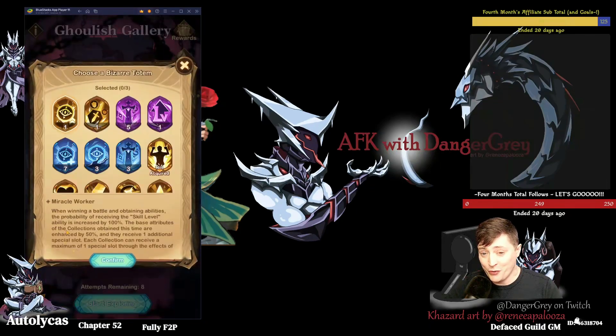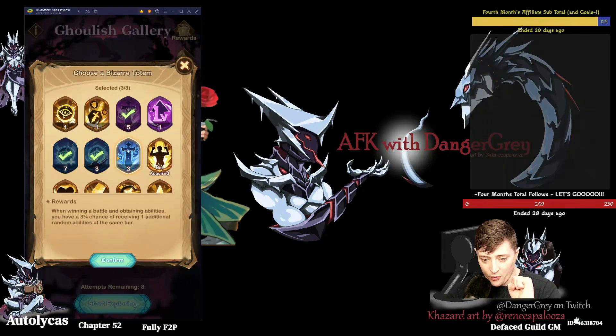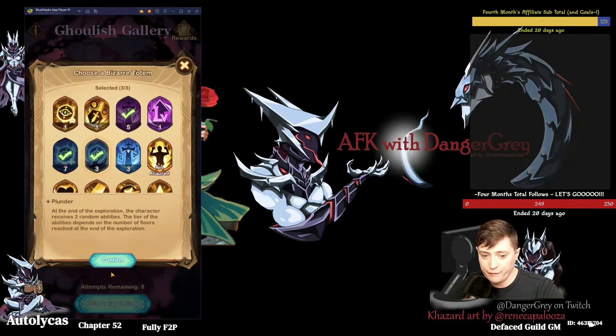Let me show it to you quickly. So, Plunder right here — at the end of the exploration, the character receives two random abilities based on the floors that you've reached. If you complete this all the way to the end, there are ten floors. I have not yet encountered a run where I didn't make it to the end, and I think it is very difficult to lose if you make generally good choices along the route. I suspect it is always possible to finish all ten floors fairly comfortably.